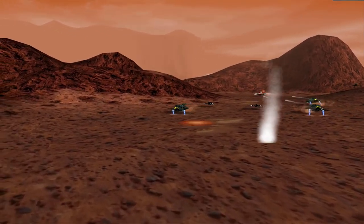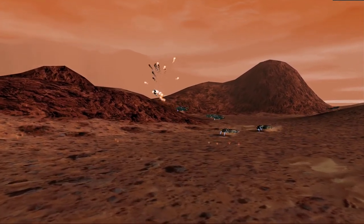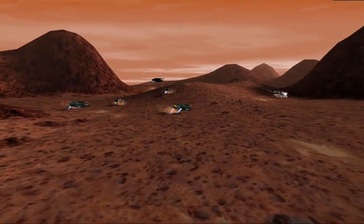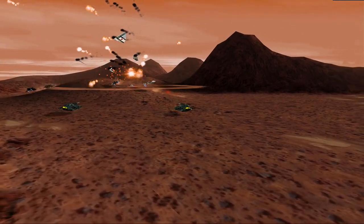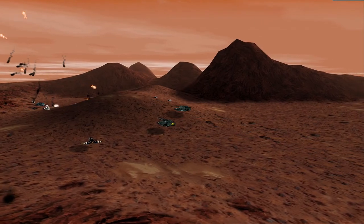Commander Simmons and the 5th platoon are locked down in battle with a full CCA platoon at the Olympus Mons ruins. They've just lost the Recycler, Minnesota. You must escort the Recycler, Wyoming, to rescue Simmons and the 5th platoon. There is a CCA base in the canyons to the north of your route that may complicate your mission. Take all precaution to avoid conflict until you reach the 5th. Collins out.